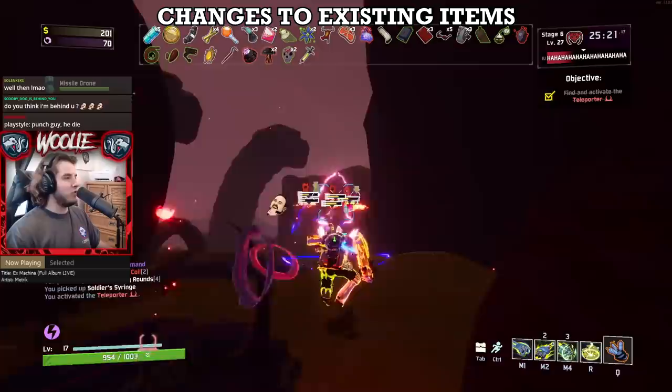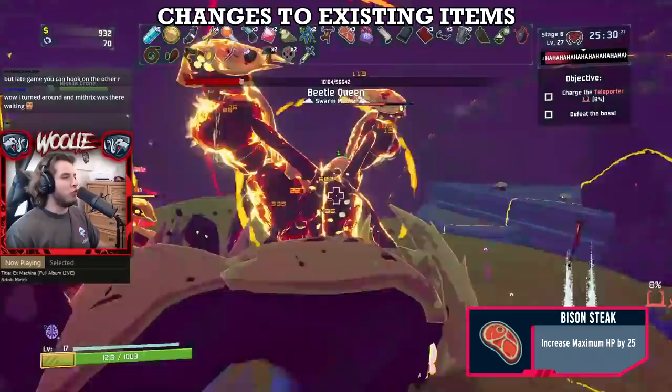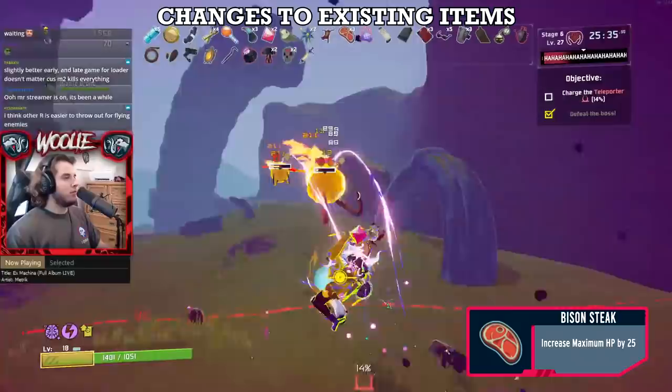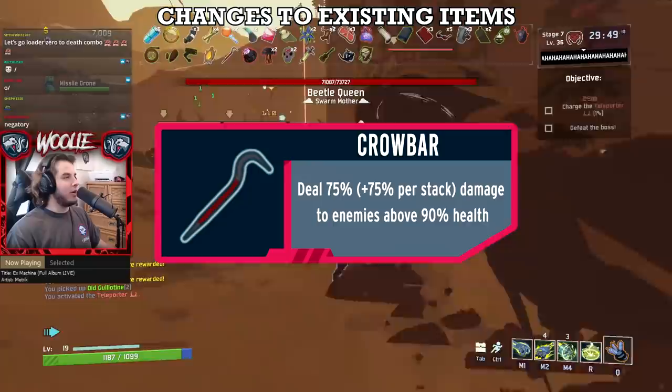Let's move on now to the existing items. I'll start with items that, despite the changes they received, aren't getting a new rank. For commons, the Bison Steak gets a C. The Steak is a revamped version of the old Fresh Meat, which is pretty obvious given the icon. The meat used to give some HP regen on kill, and the Steak now just gives you more HP. I'm keeping it in C tier, as HP is the last stat you should focus on improving in your runs — having more damage, mobility, and healing are all more important than simply more HP.